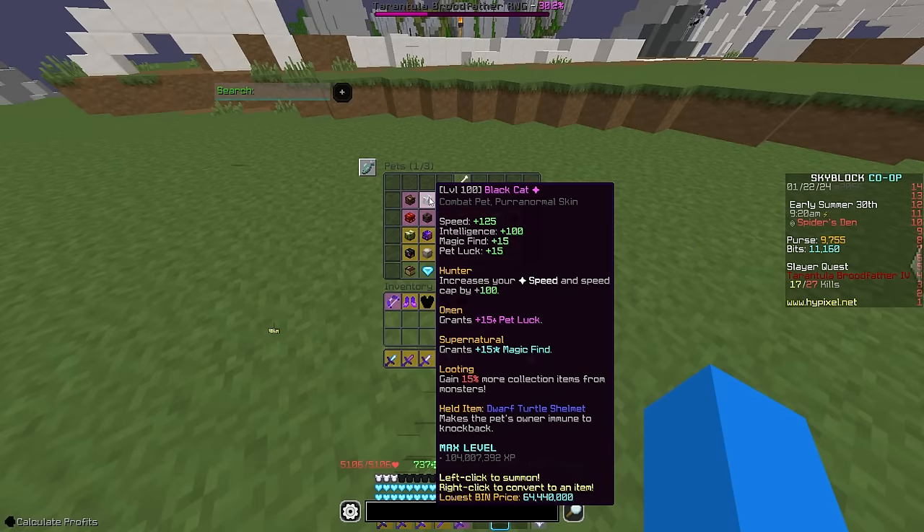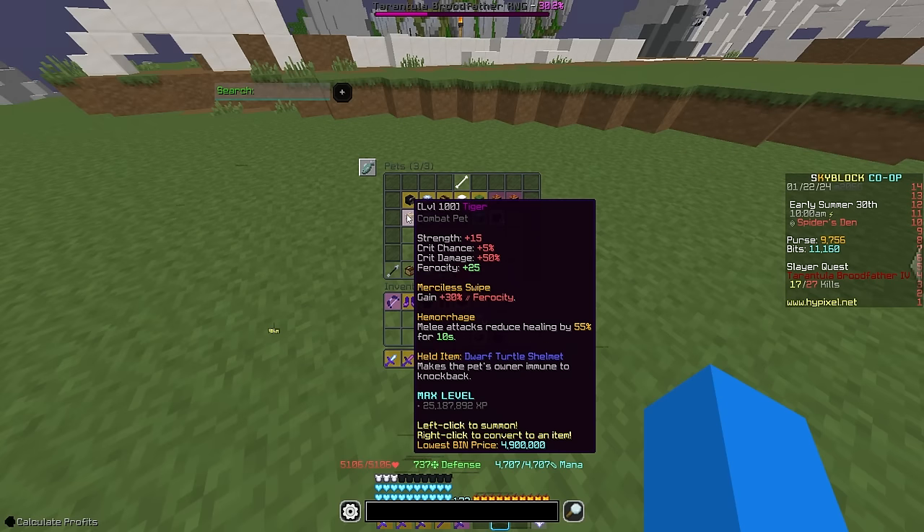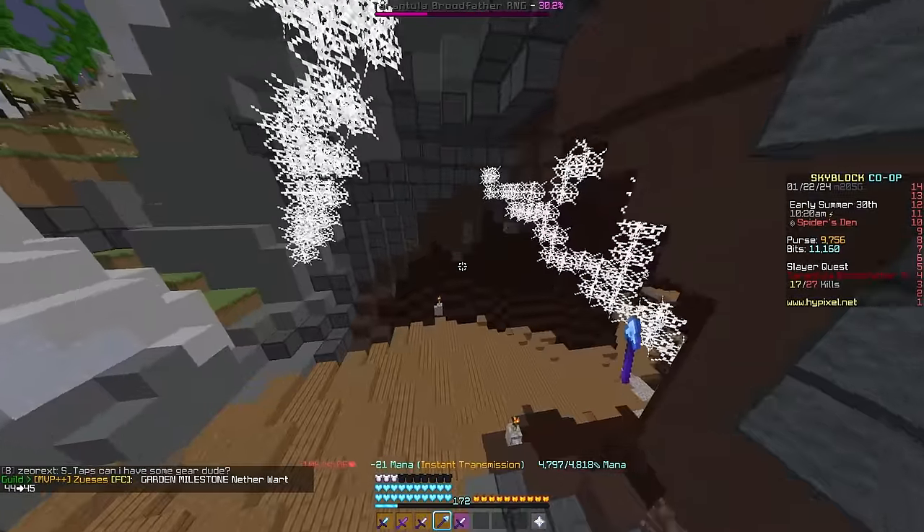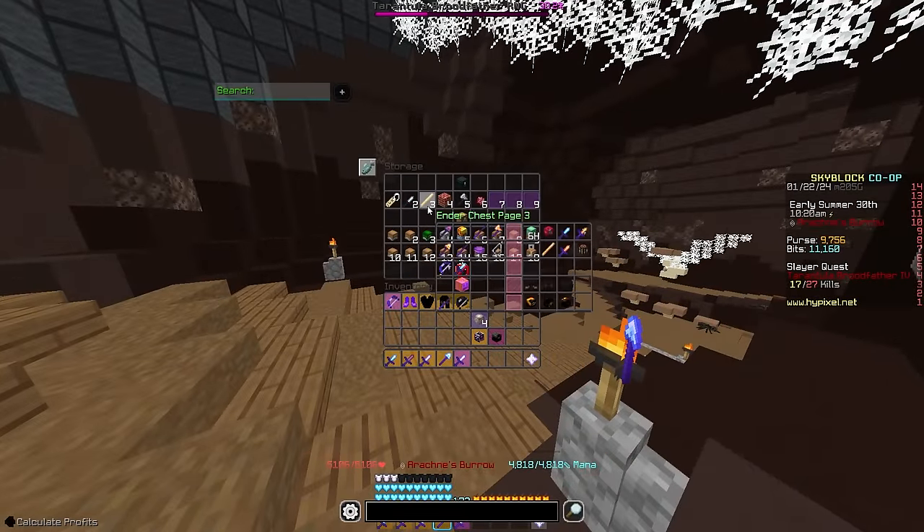For Magic Find, use a Black Cat, as damage isn't really needed for the boss as much as it is for something like Revenant Slayer. If damage is a concerning aspect, all of them have their ups and downs, but they'll all work for this scenario. Now, finally, we are going to go over the best weapons to kill these spiders and spawn your boss.